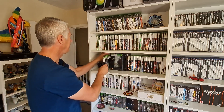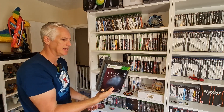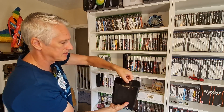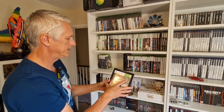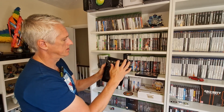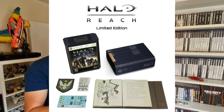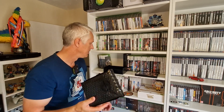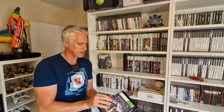Then we've got the Halo Reach Collector's Edition - very very cool, I really really like this one. It's a bit dusty. The game itself I've already looked at, so setting that aside, this one comes with all of this extra stuff but it's still sealed and I really don't want to open it. I'll flash up a picture on screen of what's inside. It's absolutely amazing - I love that it's still sealed.